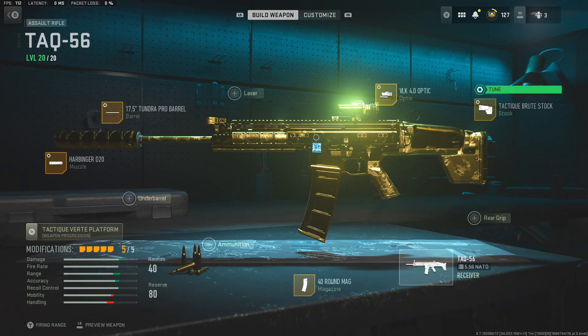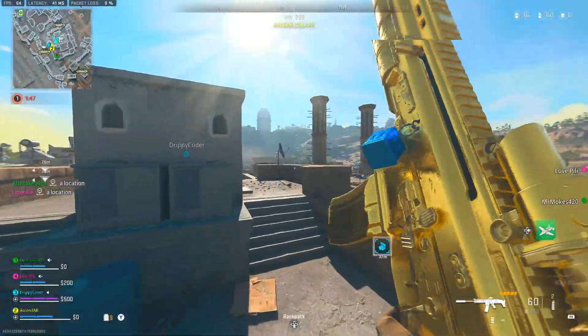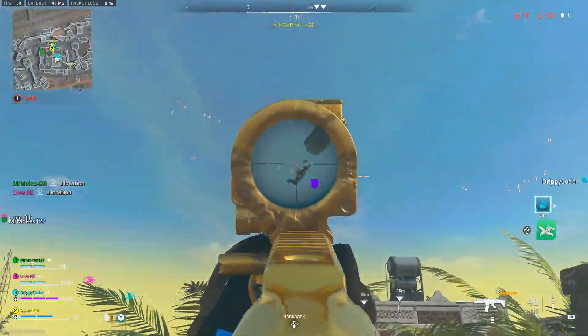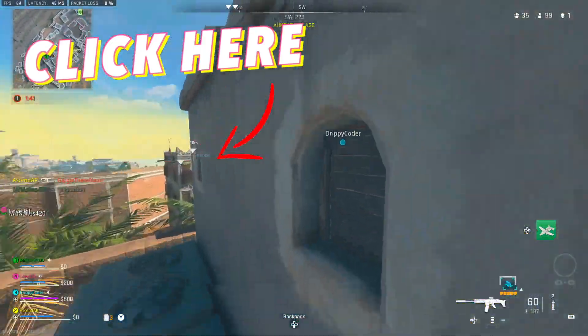Then I have the Brute stock, where I max out the ADS speed because aim walking steadiness is basically a useless stat in this game. I also max out the aiming idle stability, which actually is very important. So if you try these five weapons in Warzone 2, I'm sure you're going to be getting more wins and more eliminations. Click on this video if you want to see more Warzone 2 tips — peace.